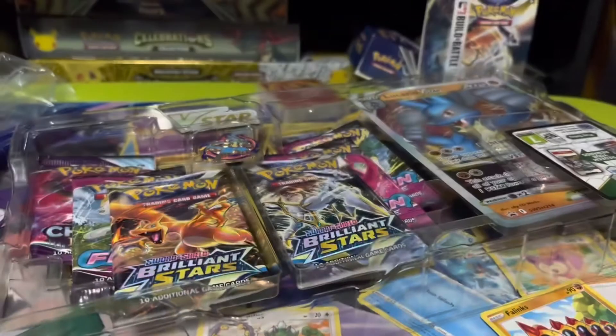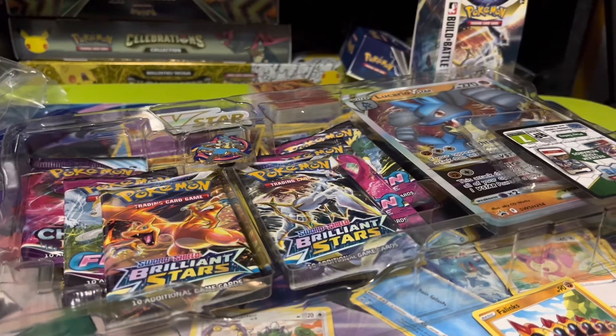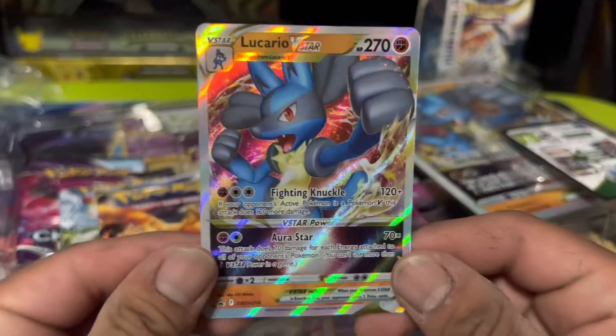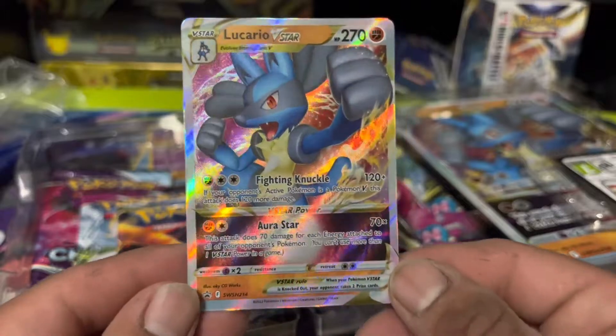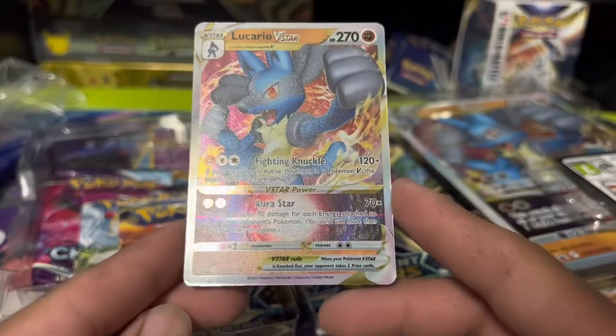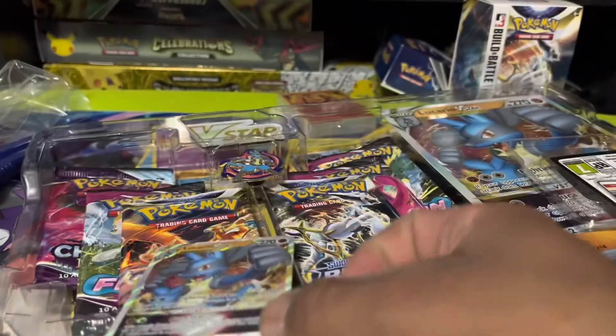All right, let's get the other one. Man, this V-Star is really freaking nice. It looks super miscut, like from here to there — but hey, whatever. Let's get that into a sleeve as well.